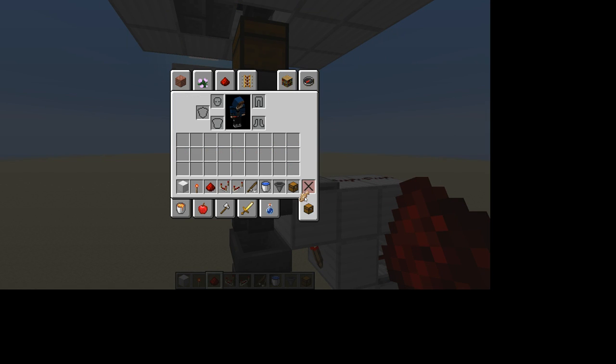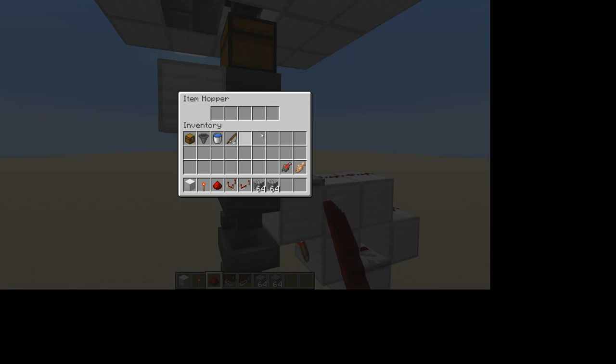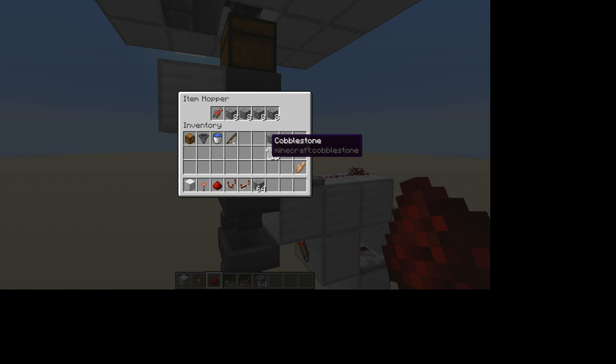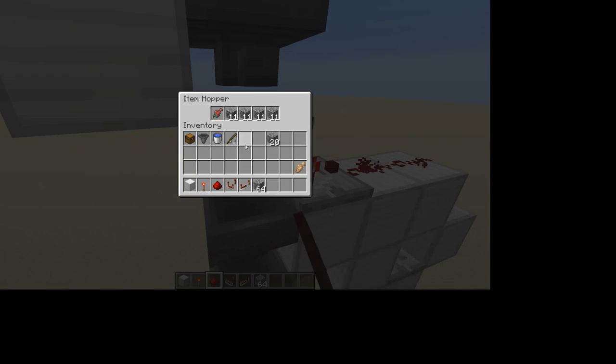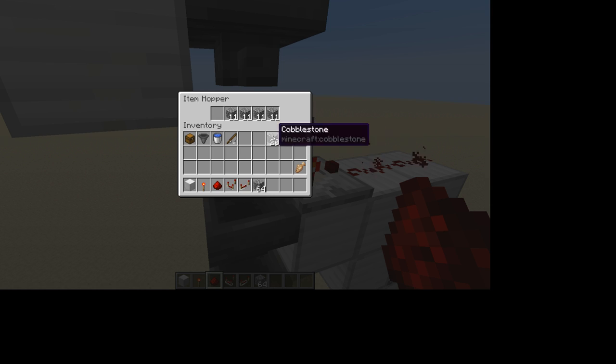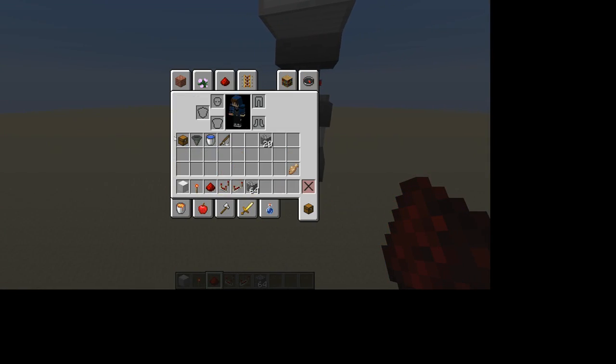Let us grab the raw cod - we can do that for the first one. Let me also grab the raw salmon because we need one for those. And then we just need an item that will never come out of an auto fisher - it has to be a named item. Then you're going to want to have 11 of that item in here. So basically what happens is another salmon will go into this hopper, and because there is room in this hopper for a salmon it will take it. Simple enough right guys?